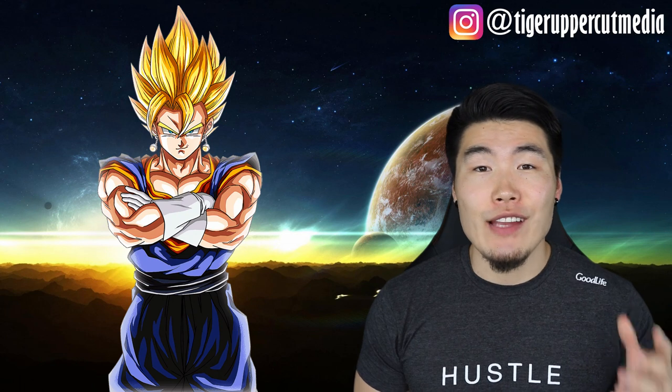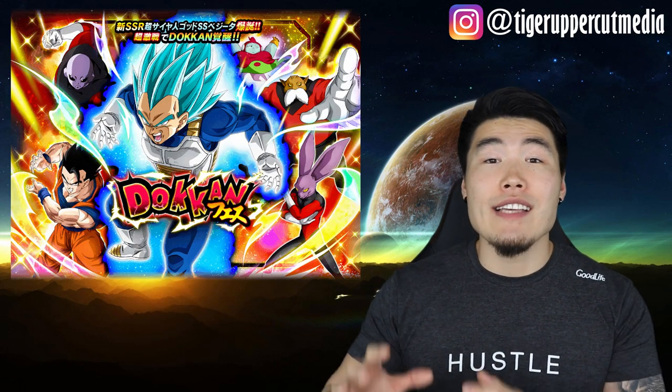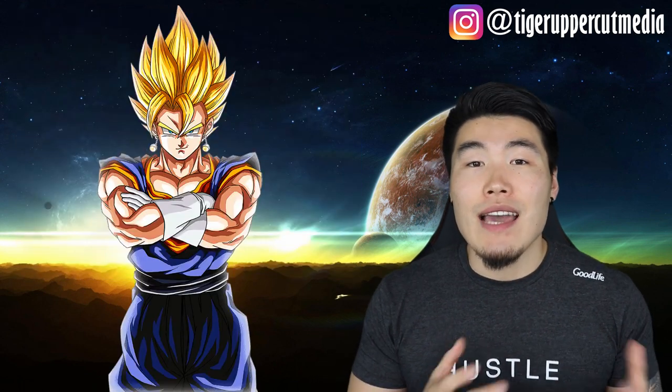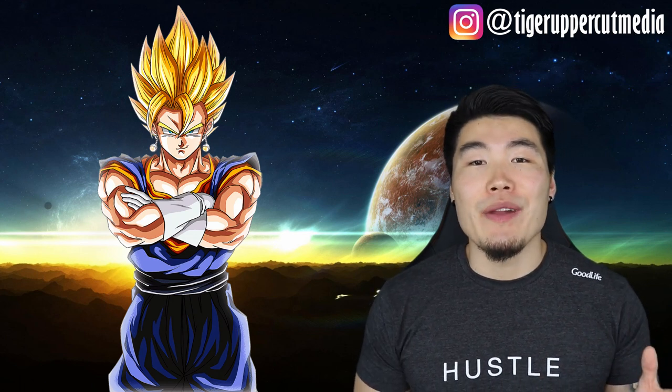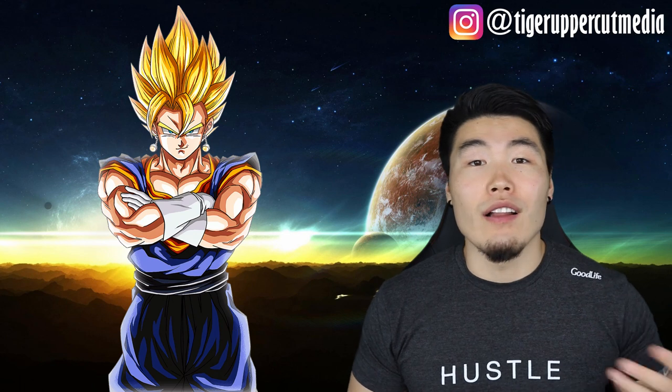If you get a Super Vegito animation and you're summoning on a Dokkan Fest banner, that means you're guaranteed a Dokkan Fest exclusive unit, which could be an LR if it's featured — like LR Gogeta or LR Vegito. Or if you're summoning on a non-Dokkan Fest banner, it is also a guaranteed LR. For example, if you're summoning on the Super Saiyan Blue Evolution Vegeta banner and get the Super Vegito animation, you can expect one of the featured Dokkan Fest exclusive units. If you're on a Rising Dragon Carnival banner and get the Super Vegito animation, you can expect a non-Dokkan Fest LR like LR SSJ3 Goku or LR Cell.